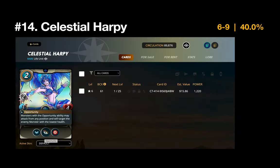Number 14 is the Celestial Harpy — another low-mana Life card, here more for quantity than quality. I play her in a large number of my Life matches — six wins but only a 40% win rate. That surprises me, and I think I really need to look at my strategies with the Life splinter.